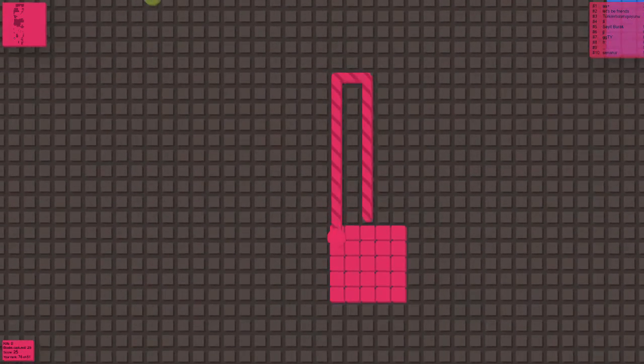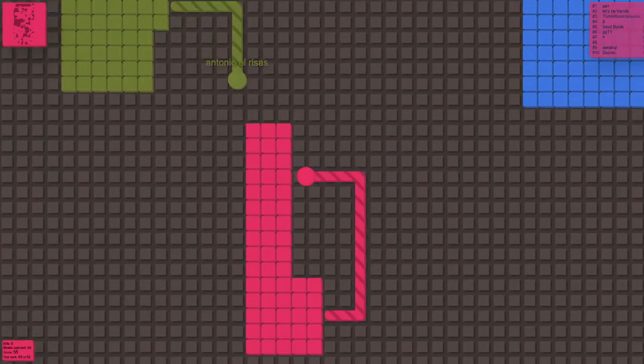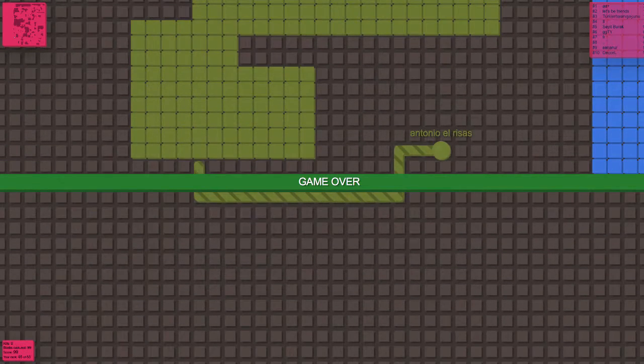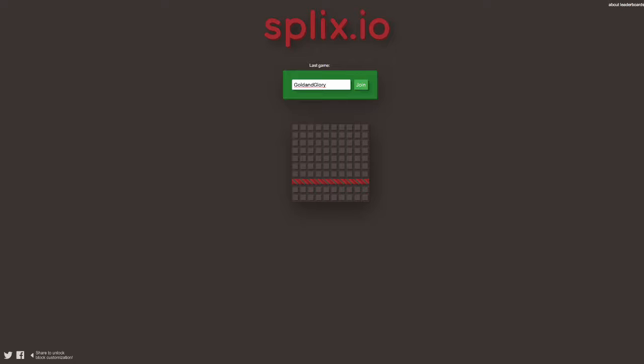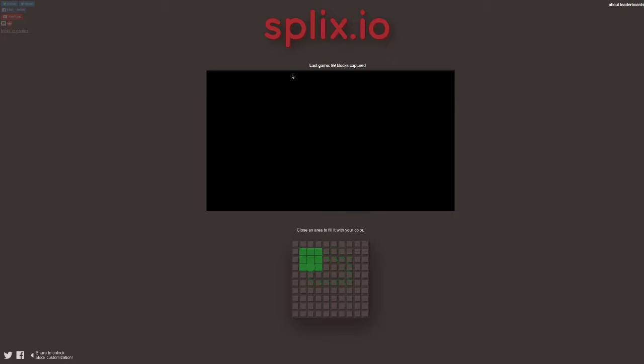We're going to start as pink because my favorite color is definitely pink — well, I don't really like pink — but yeah, we're going to start by making small little circles. There's a little grey guy over here — oh wait, he killed us. Okay, that was an amazing start. So what we need to do is make a smaller circle so we don't get caught.